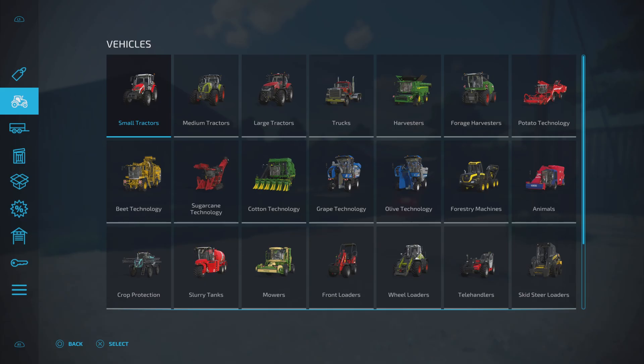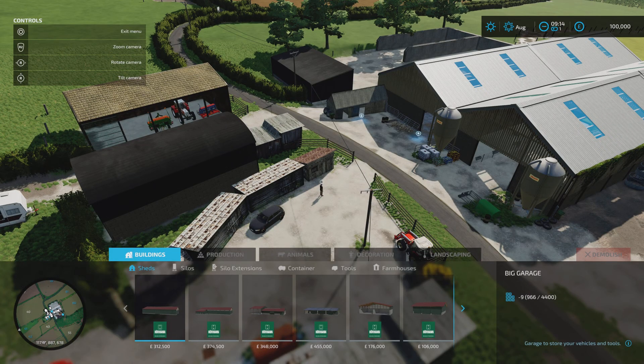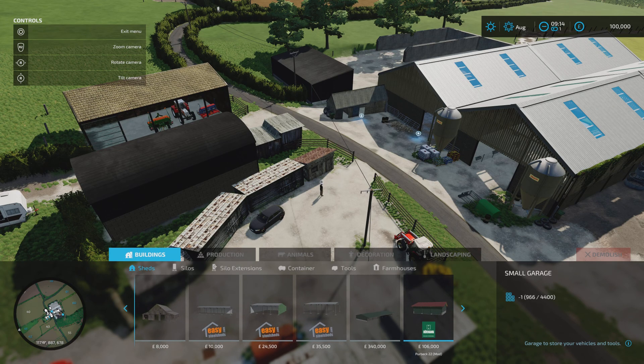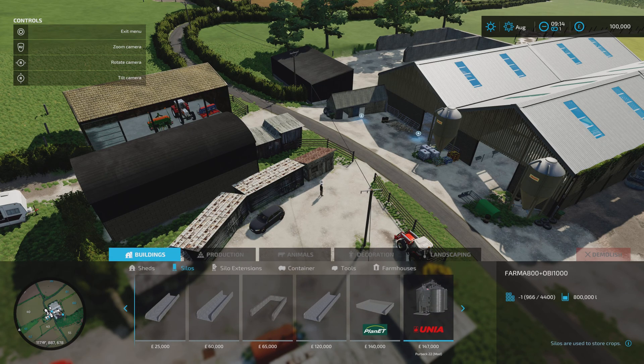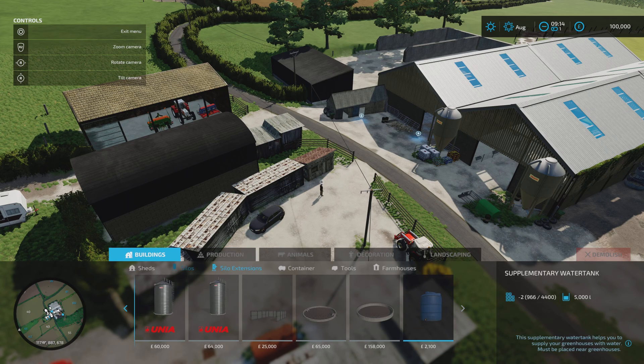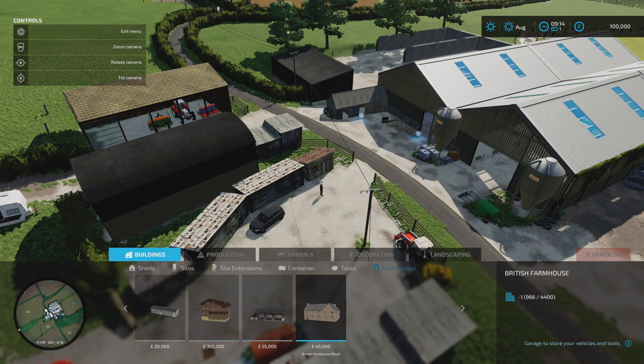Under vehicles there's nothing added by the map maker. In build mode, under sheds, we've got a small garage. A lot of these show standard in-game pictures, slightly modified to fit the map. We've got a Farmer 800 silo - 800,000 litre standard crop type. There's nothing under silo extensions, containers, or tools. The required mod is the British Farmhouse mod.